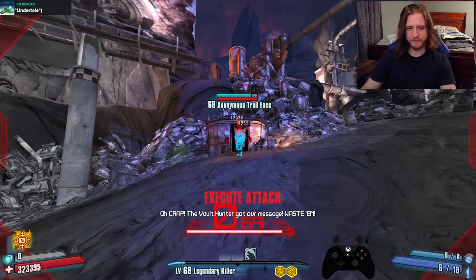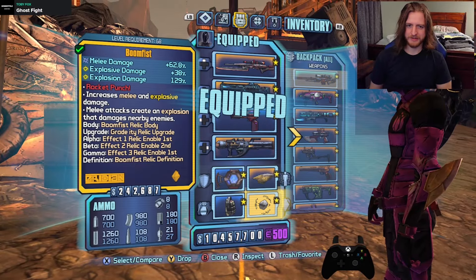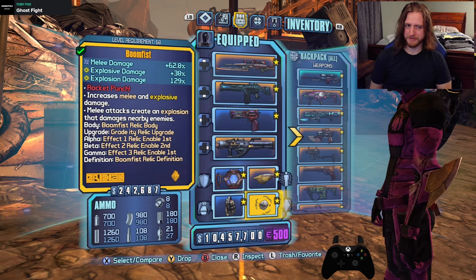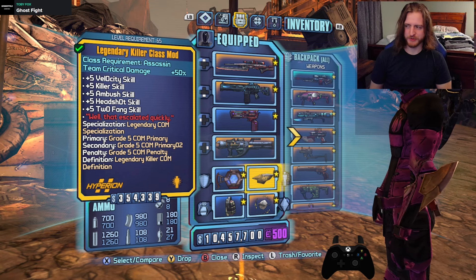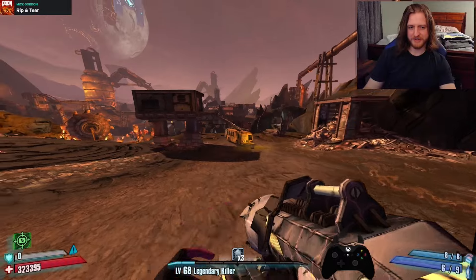And we have Boom Fist — increases melee and explosive damage, and melee attacks create an explosion that damages nearby enemies. Paired with the Social Psycho? This could be a pairing. Maybe we switch to a melee build and use a gun. Wait — can I just look straight down and get a lot of the pellets to hit the floor? Almost half hit the ground. Not quite.